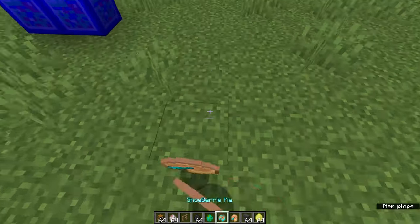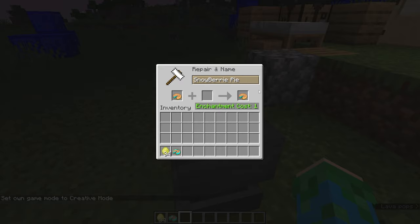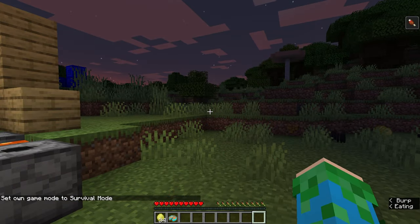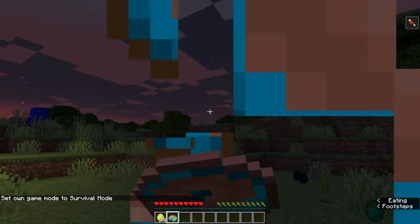Number 10: Is it raw or cooked? Raw snowberry pie and cooked snowberry pie look roughly the same, except that raw snowberry pie gives you hunger when eaten. Rename some raw snowberry pie to snowberry pie and give it to your friend, and he'll get real hungry if he believes that it's regular snowberry pie.